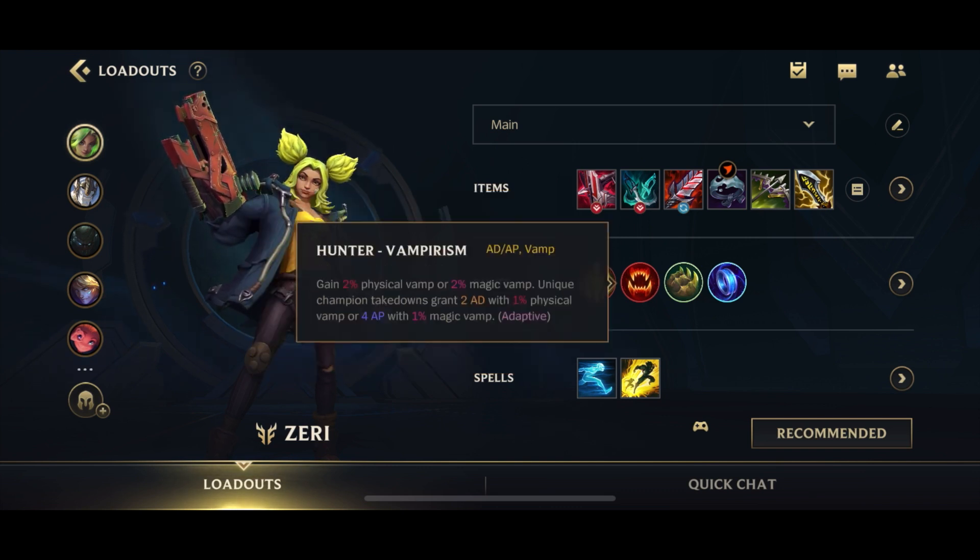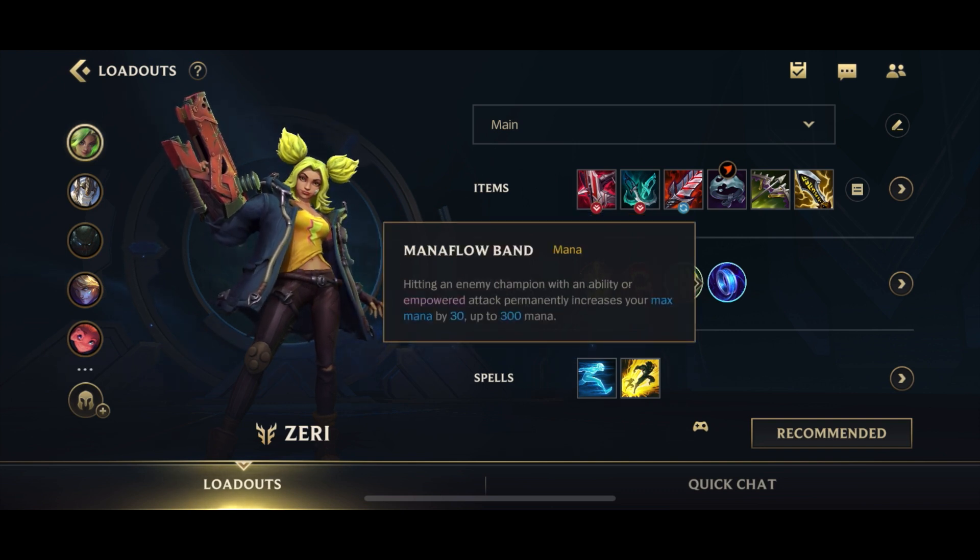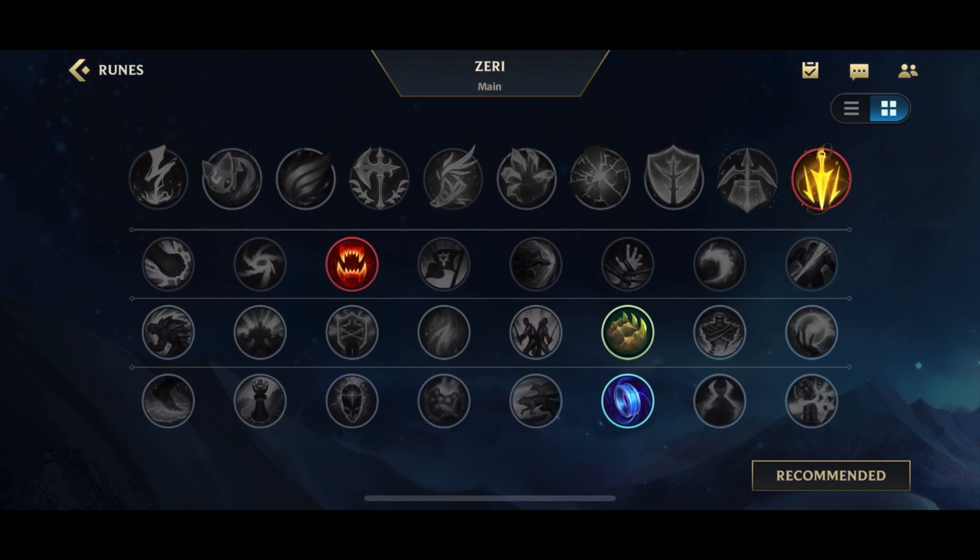Afterwards, go for Hunter Vampirism for the healing — an obvious one since healing is really important on Zeri. Bone Plating for anti-burst, or Perseverance if there's a lot of CC on the enemy team. For your last inspiration rune, a lot of top Zeri players are taking Mana Flow Band, and it's actually pretty good because Zeri spams her Q a lot and her W a decent amount — you actually run out of mana relatively fast.